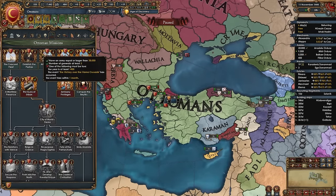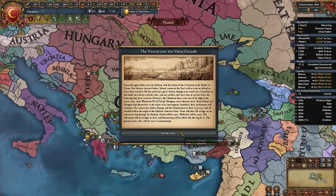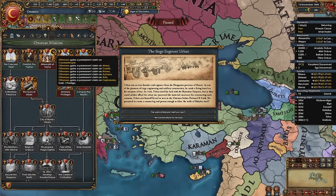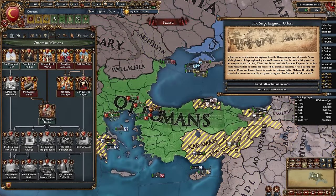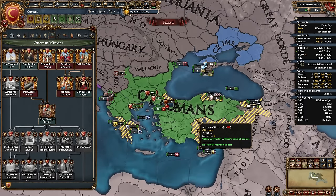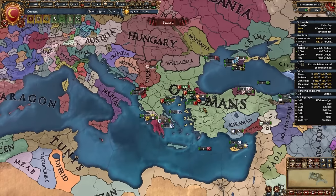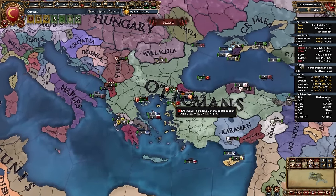Now unpause and wait for the Varna Crusade event — it fires just three days in. Choose the option, gain 25 power projection and 100 splendor. Then take the aftermath of Varna mission to gain permanent claims on all those areas. The siege engineer Urban also appears — take the first option (lose money, he becomes your advisor at 75% cheaper as a skill 2).